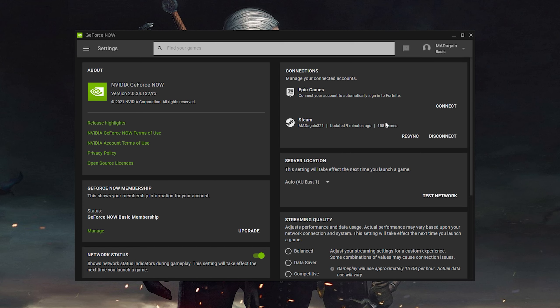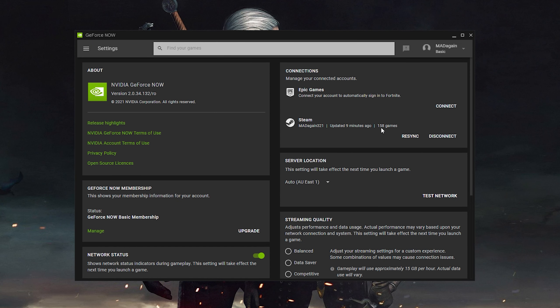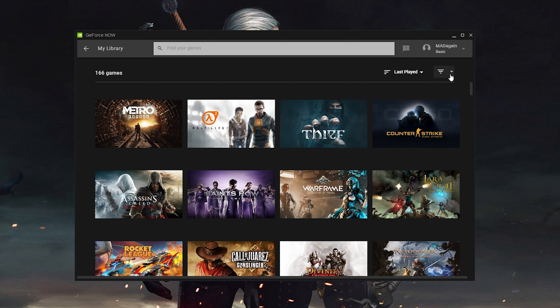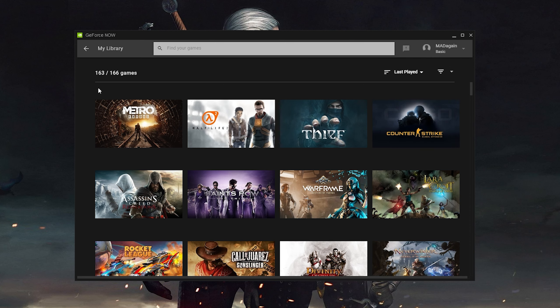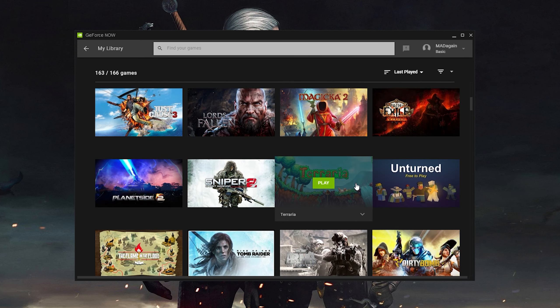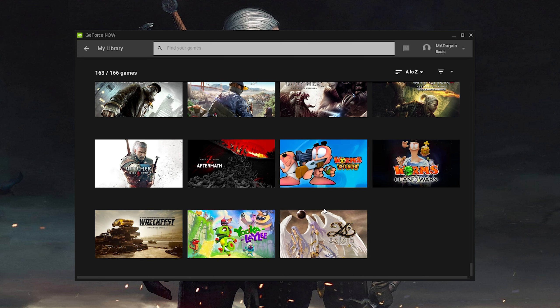If we go to the settings, you'll see that I've connected my Steam account, and it says of my 796 games, only 158 of those are supported by this platform. What my concern is, is when it adds games to your library — and you go to Steam, for example — it's still trying to add more games under this list.